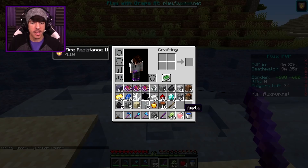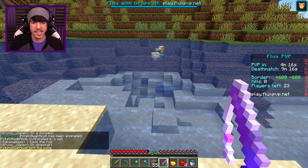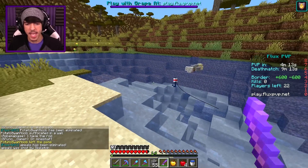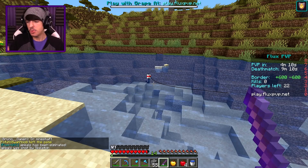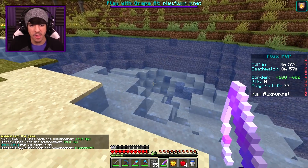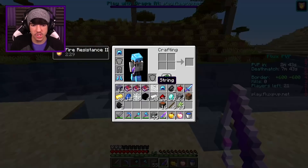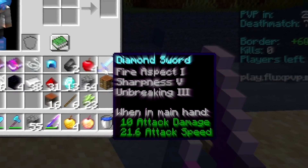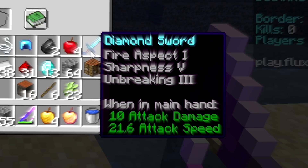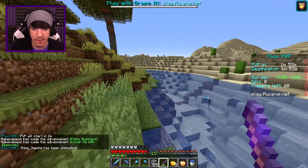That was quick — I already caught a golden apple! Let's see what else we can catch. The second I take my hand off the mouse, we got a Prot 4 Unbreaking 3 helmet — don't mind if I do! I'd like some more full diamond armor, please. Grapey needs a new pair of shoes, and there we go. And three, two, one — there's our notch apple, I called it! Another one. A sword — holy, a Fire Aspect 1 Sharpness 5 Unbreaking 3 diamond sword. Are you kidding me? And there's a chestplate — I called it again. I'm just too good at this.